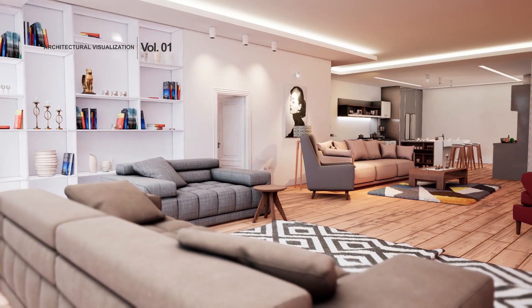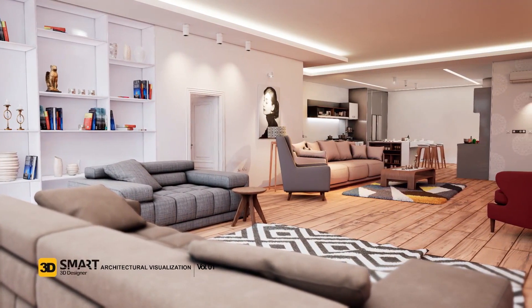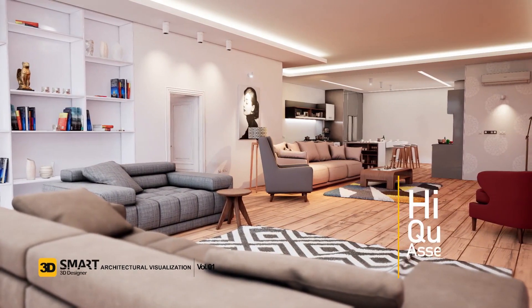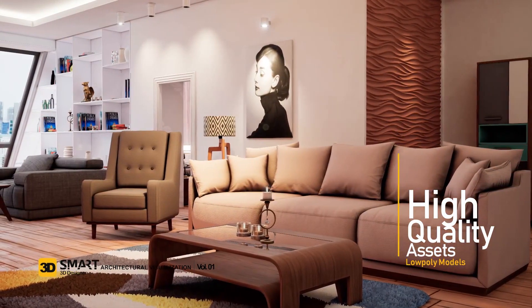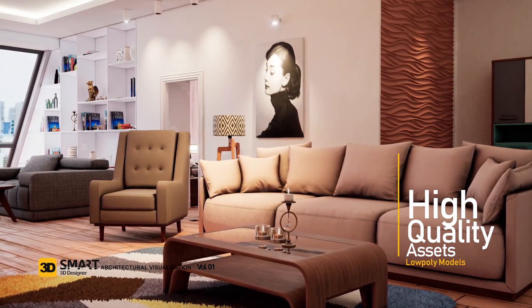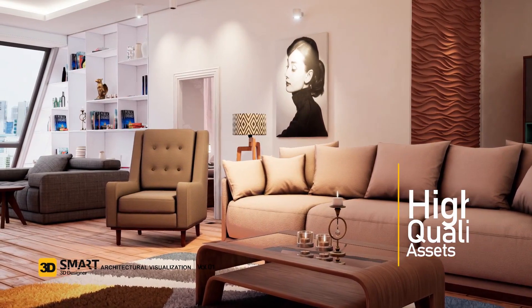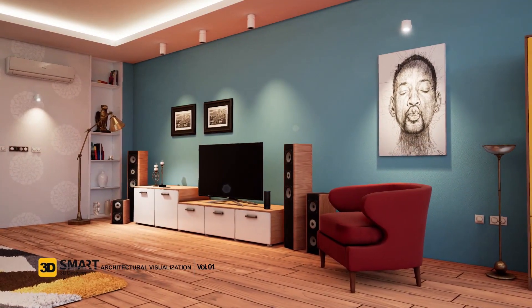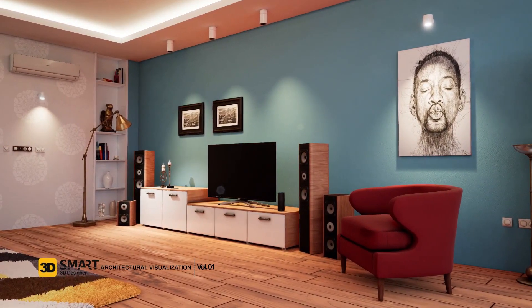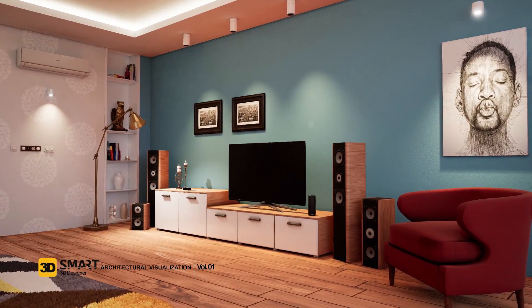The next one is the Smart ArcVis Interior Pack 01, an architectural visualization project with realistic interior visuals. It includes 156 different high quality meshes ranging from 512 to 4K textures — sofas, carpets, interior lights, and electrical devices for a smart home interior — along with blueprints, a minimap system, and real-time player location tracking.